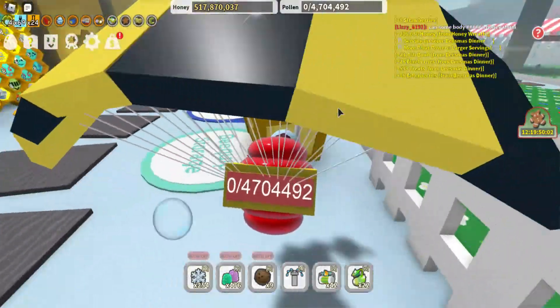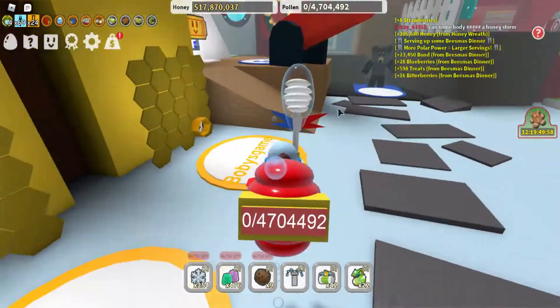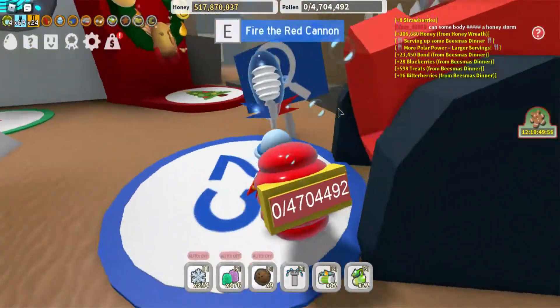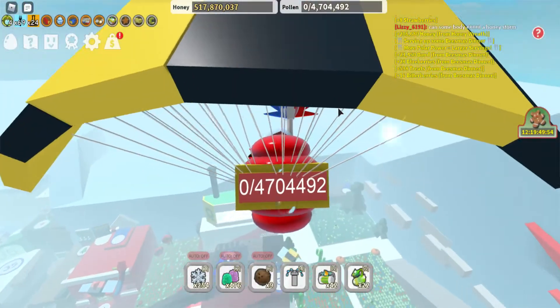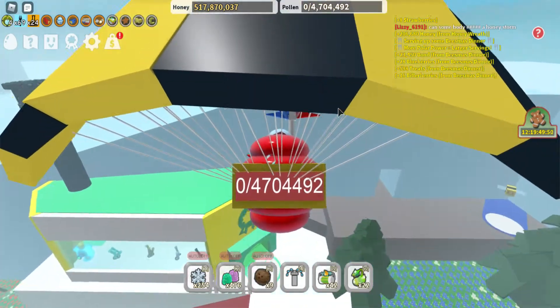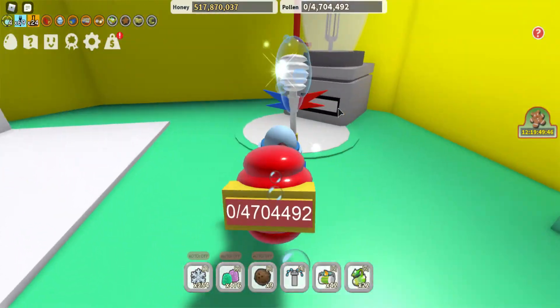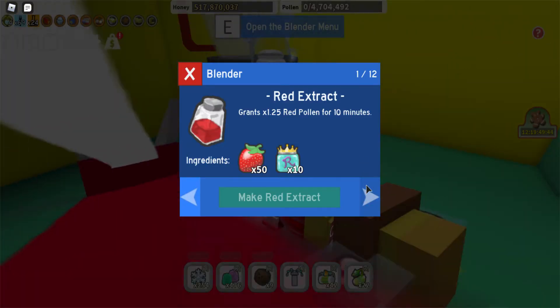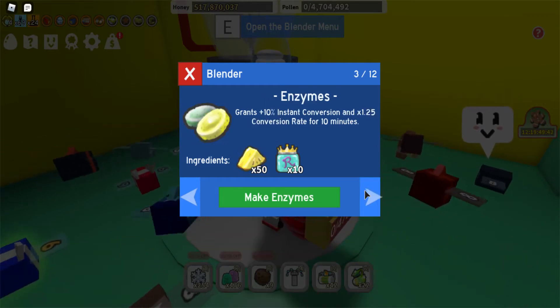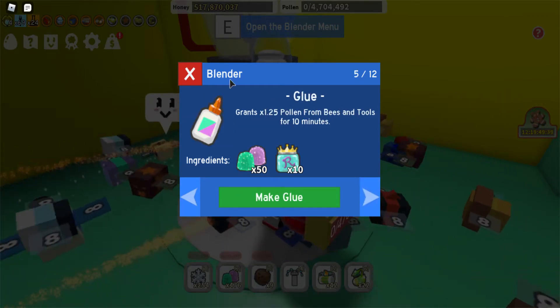At the crafting bench you can craft red extract and blue extract with those items, as well as enzymes, oil, and glue. Let me show you — it's over here.